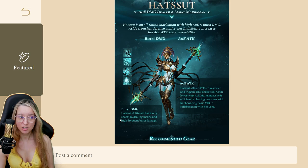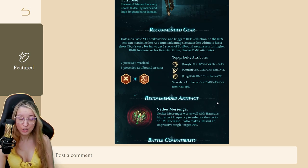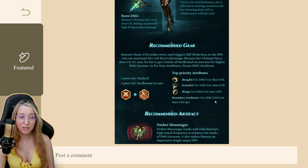She has that burst damage which is AoE, and even her basic attack bounces around to hit multiple enemies. She's really cheap to place, and defense reduction on the enemy allows your entire team to do more damage — not just her — making her a subtle support unit as well. We are looking at Soulbound, Arcana, and Warlord if you're at the super endgame gear stages, but I don't have red gear yet so we won't talk about that today.